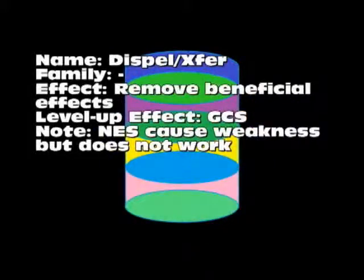Dispel, or Extra — no family. It removes beneficial effects like Shield, Barrier, Aura, Berserk, and so on. Level-up is greater chance for success. In the NES version it works differently — it was meant to make enemies weaker to certain spells. But in the updated version it works like traditional Dispel.